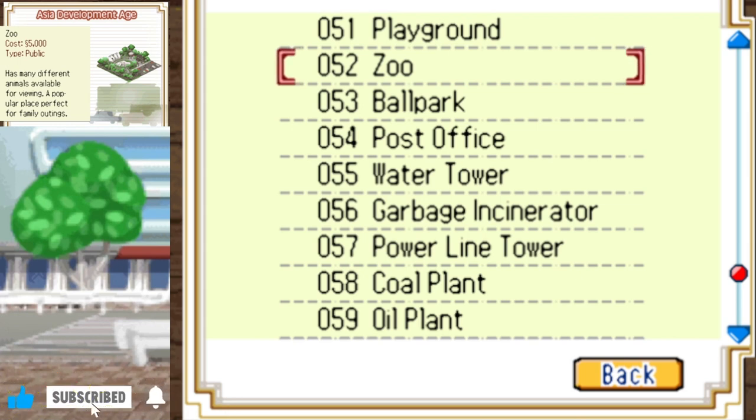For the international stadium, you just need around 75% approval and make sure you've got 20,000 simoleons to pay for it. For the library, you need 40 education level. It looks like I had a mistake — you just need 45 education level for the airport. And for the zoo, you actually just need 40 education level.